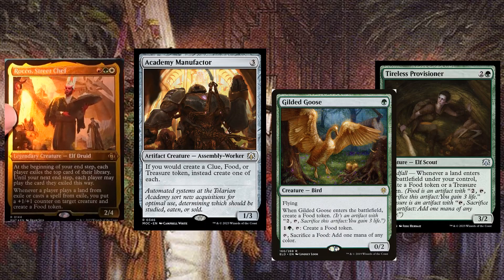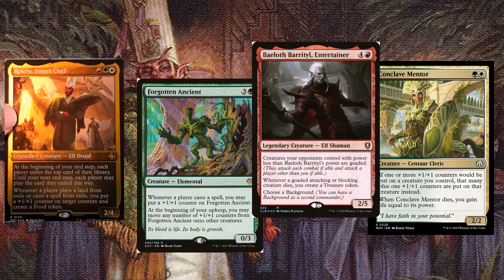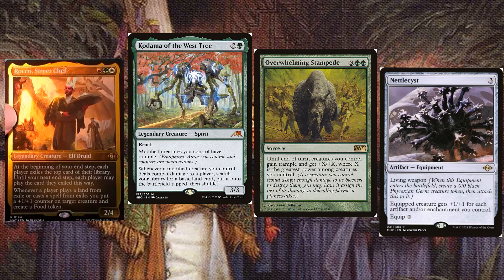Since we make tons of food, we can dive into tokens. Cards like Academy Manufactor and Gilded Goose fit perfectly. We might also go in the direction of counters and win with big payoffs, buffing creatures to the moon and giving them trample.